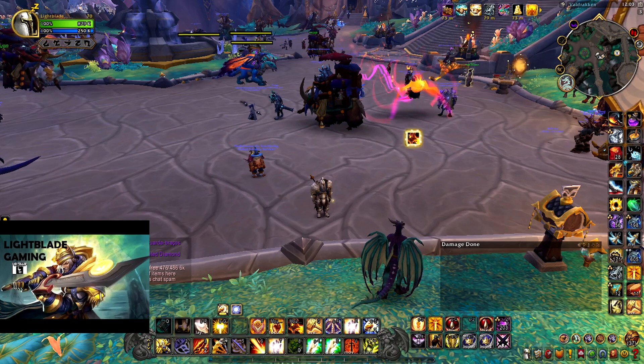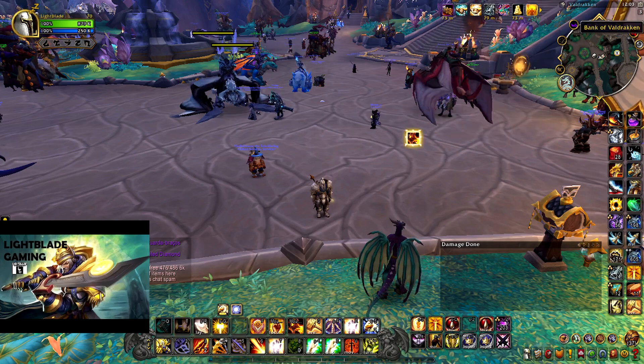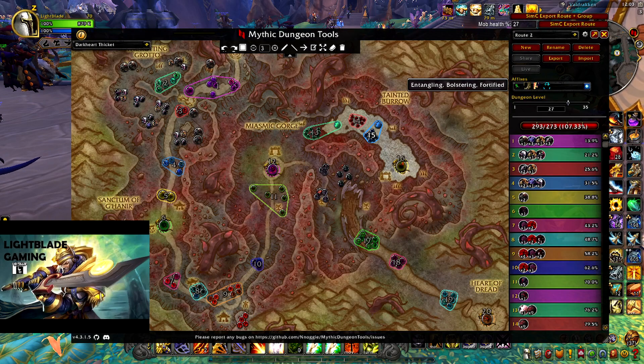We are also going to be doing my box opening. So first off, let's talk about Affixes. This week is Fortified, Bolstering, and Entangling.